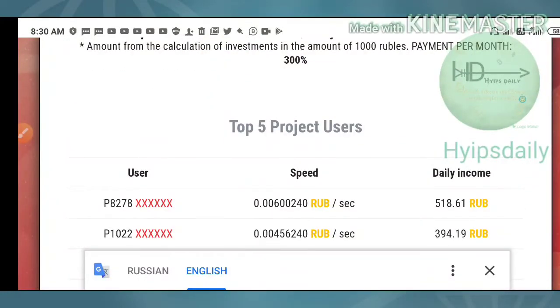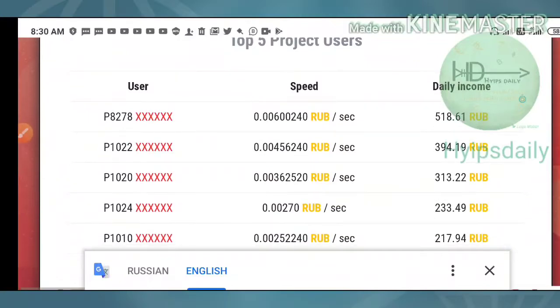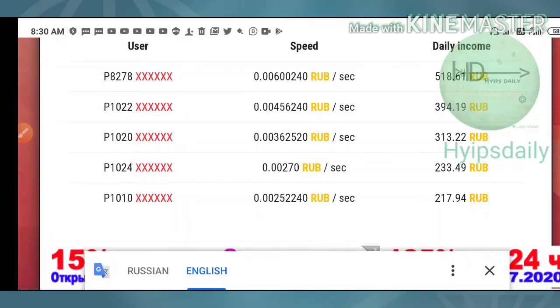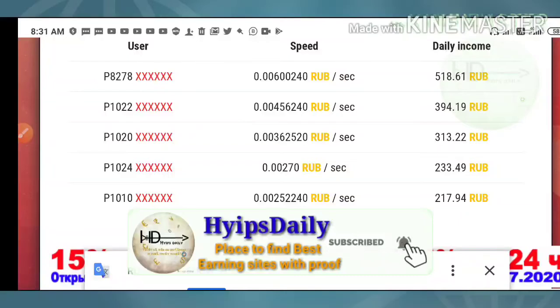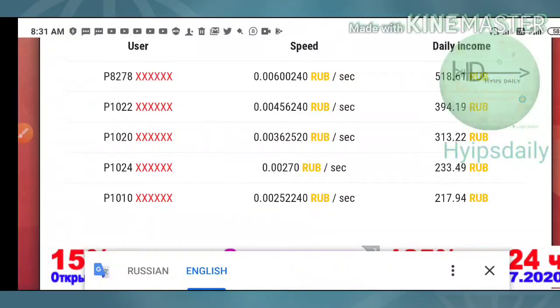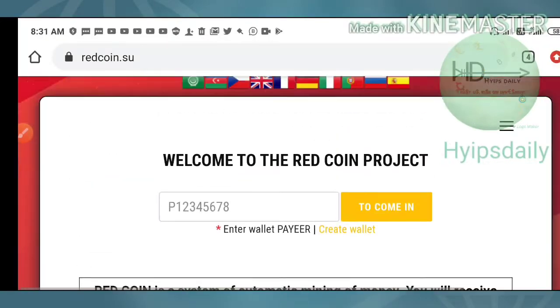I am going to show you a live withdrawal proof later in this video, so please watch until the end. You can see here someone who increased their mining speed — someone has invested 518 rubles and receives at least 0.0060 rubles every second. You can mine this much by investing that amount.